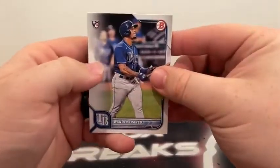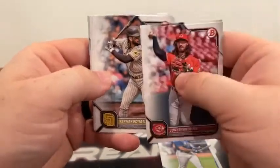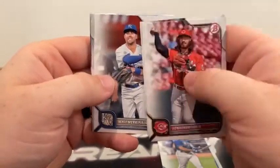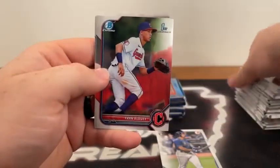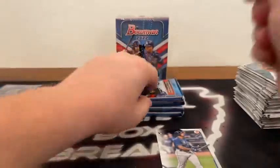Pack two of box four: another Wander rookie, Jonathan India for the Reds, Bryce Harper covering Tatis, George Springer for the Blue Jays, Carlos Correa, Whit Merrifield, another base Shalen Polanco, Francisco Alvarez, Vera to the Angels. First Bowman Chrome is Fran Aldui and Adley Rutschman for Baltimore.